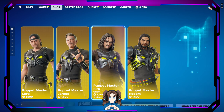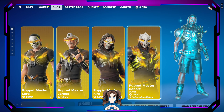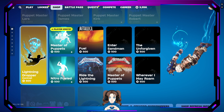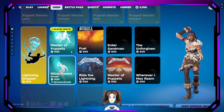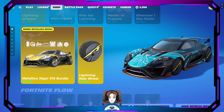Just look at them all — Puppet Master, Lars, James, Kirk, and Robert. The Lightning Dropper. It's just all the things are awesome. Just all the things are awesome. Everything is awesome.